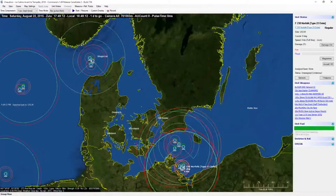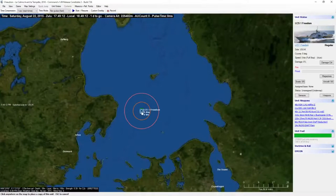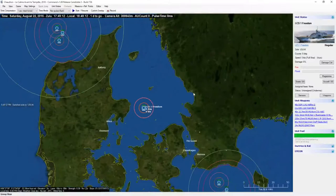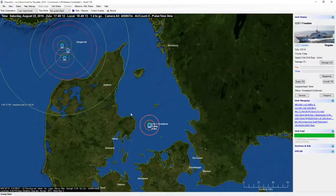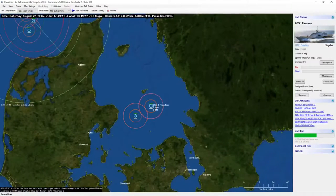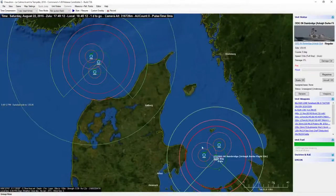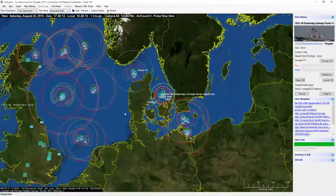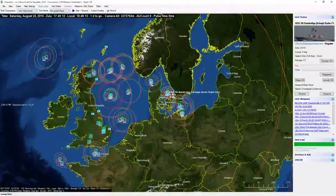Let's go with the next group. As you can see I'm just kind of randomly throwing these groups together. I should probably swap out some of these LCSs for Independence class, but I'll do that later. Say two LCSs and then just another Burke. That's eleven groups.